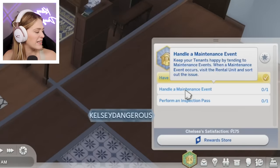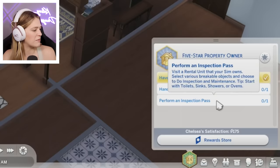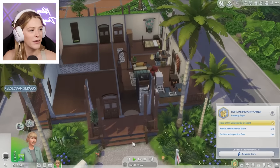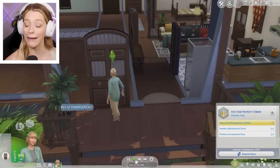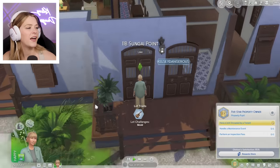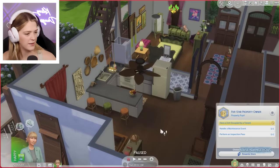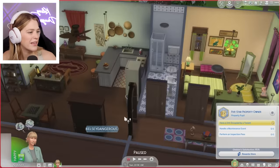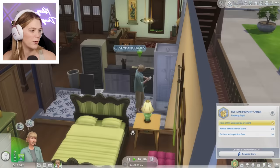We need to handle a maintenance event — keep your tenants happy by attending to maintenance events. When a maintenance event occurs, visit the rental unit and sort out the issue, and perform an inspection pass. Start with toilets, sinks, showers, and ovens. Let's start with the toilet and do inspection and maintenance. She's got a little notepad that she's writing down — Inspector Chelsea. There are only three levels of this aspiration. The reward trait is Home Manager Mavis — Sims with this trait are more successful solving tenant emergency and maintenance events, and build strong relationships with tenants.